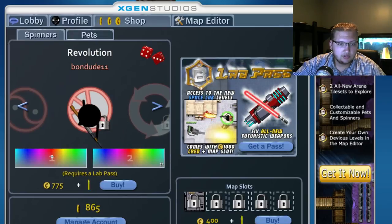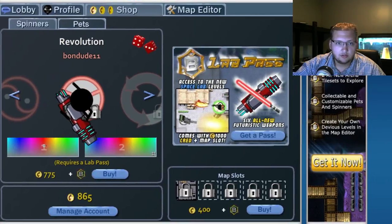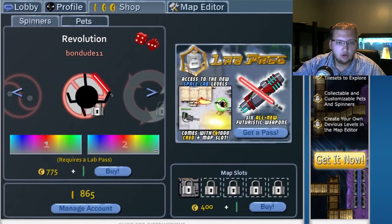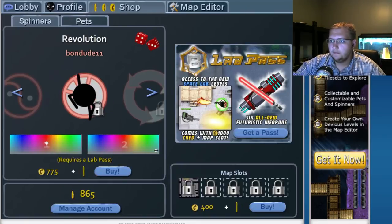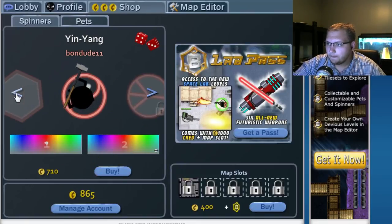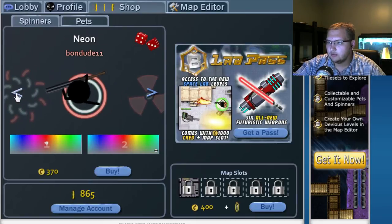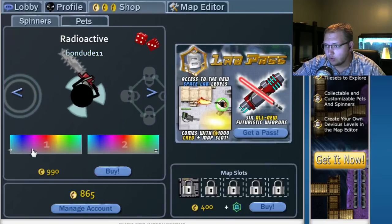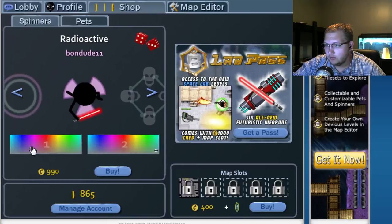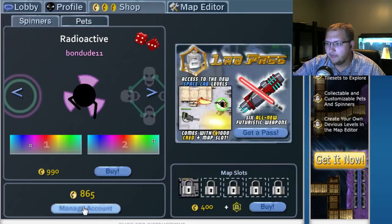I'm actually going to move this scene up a bit — there, you should have the entire scene. I'm using Open Broadcast Software. I'm new to using this on just a part of a screen, because this is an entire monitor. Hex, Buttercup, Retro, Minimalist, Skulls, Radioactive, Neon — I'm going to do Radioactive with my basic colors, if I can find out what those were.